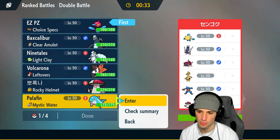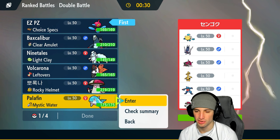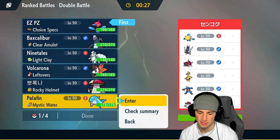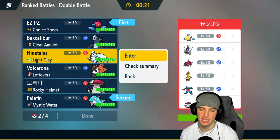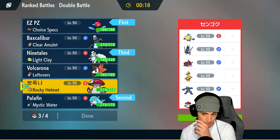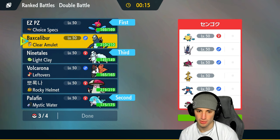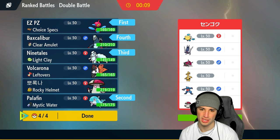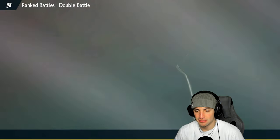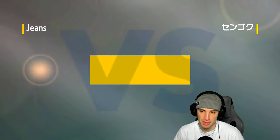We definitely want Ninetales in this squad. I could honestly lead Palafin and just hard swap — like Ninetales sets the weather and then have Palafin for later. Dry Skin is kind of scaring me but I still like Palafin because you got Close Combat. We're gonna go Ninetales, and then either Baxcalibur or maybe even Amoonguss — Amoonguss could be pretty good just for supporting. Or I can go Baxcalibur for more of an attacker. I'll go Baxcalibur. Big time weather war, I'm ready to roll.